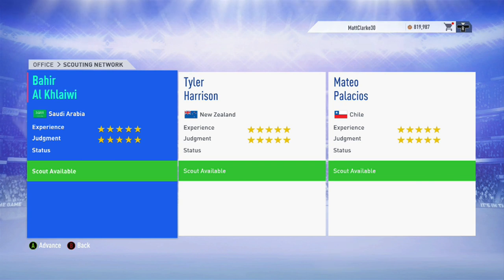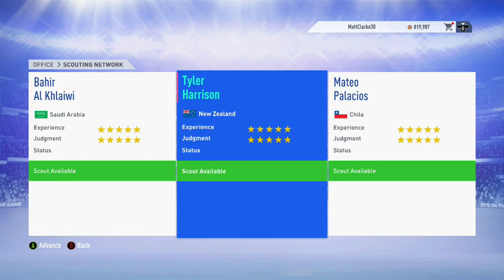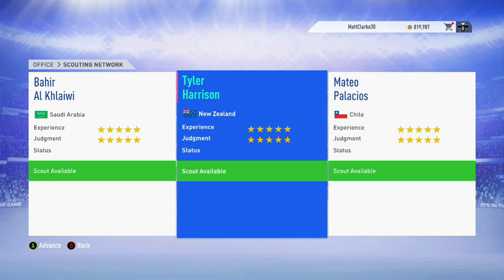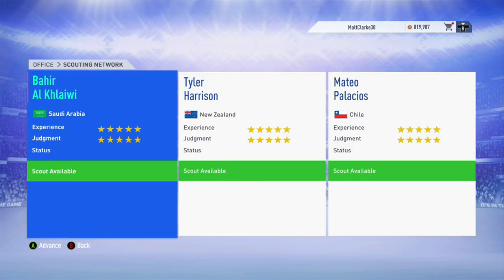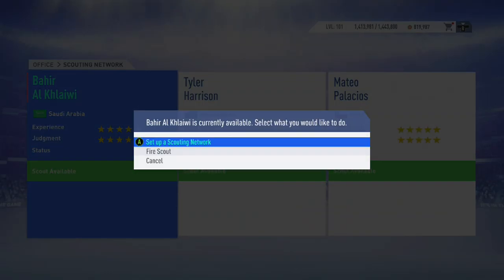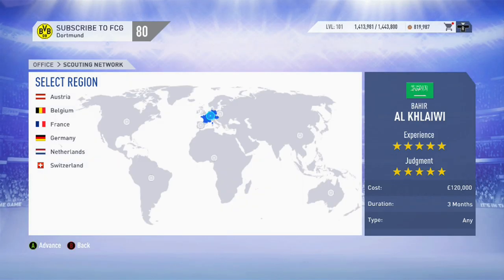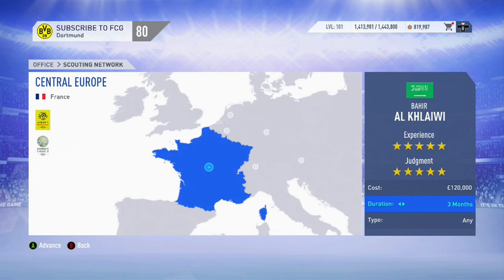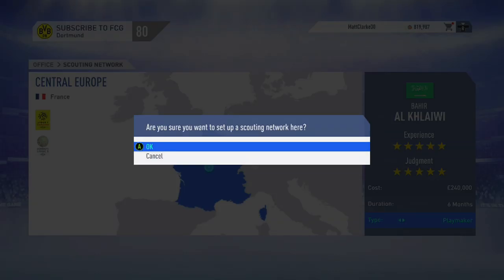As with any Youth Academy career mode, it really is the best practice if you can afford them — try to get three five-star experience and five-star judgement scouts. When I think of a box-to-box midfielder in today's game with bags of energy, I think of Paul Pogba. So we'll send our first scout out to France and in the player type, we'll put in playmaker. Playmaker tends to return midfielders who can play in all three central positions: central midfield, central defensive midfield, and central attacking midfield.